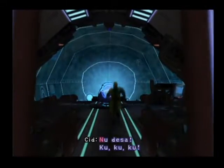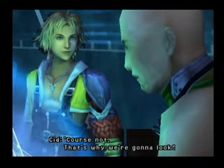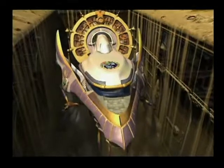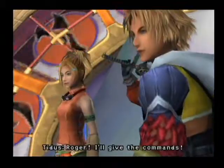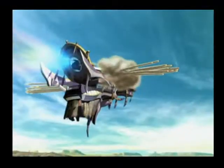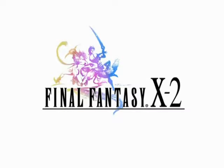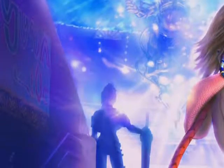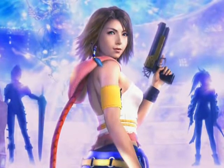This time, Cid appears as the leader of the desert-dwelling Al Bhed. He pilots an airship and is also the father of Rikku, one of the lead characters. He's always there to lend the party a helping hand, and without him, the story wouldn't have been the same. The series' first attempt at a direct sequel, Final Fantasy X-2, further explored the world of Final Fantasy X. Much lighter in tone, the tale followed the adventures of Yuna and was the first game in the series to consist entirely of female lead characters.